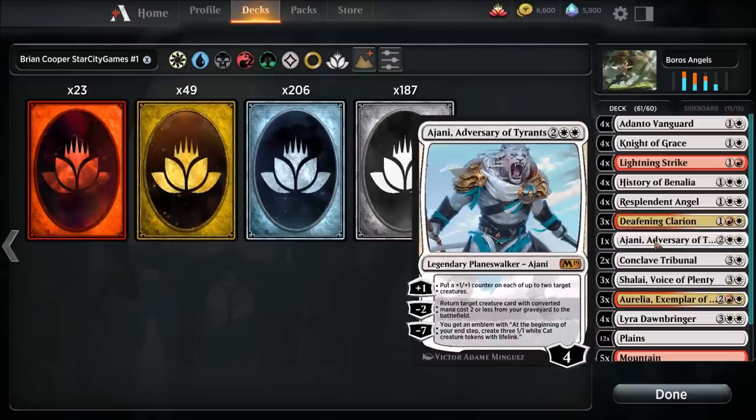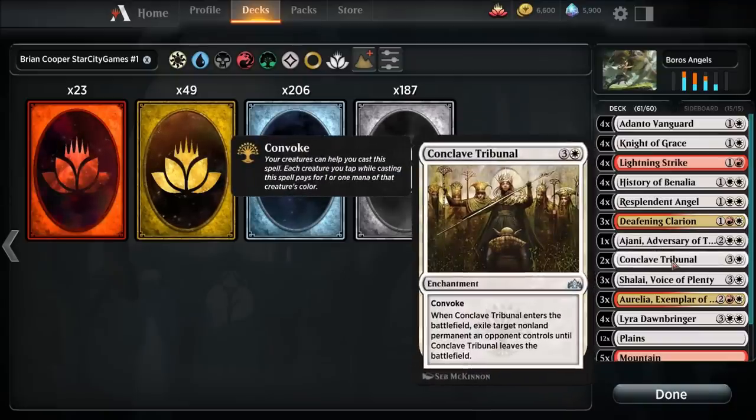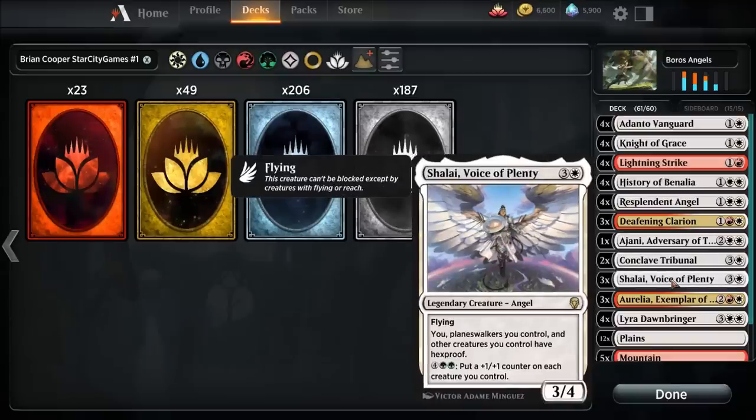Two Conclave Tribunals — it has convoke. When Conclave Tribunal enters the battlefield, exile target nonland permanent an opponent controls until Conclave Tribunal leaves the battlefield. Three copies of Shalai, Voice of Plenty — flying, and your planeswalkers and other creatures you control have hexproof. It's a three-four. Pretty amazing.